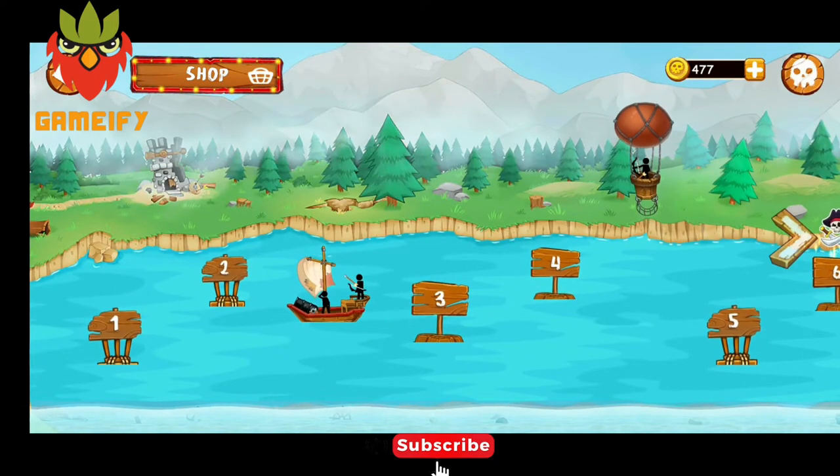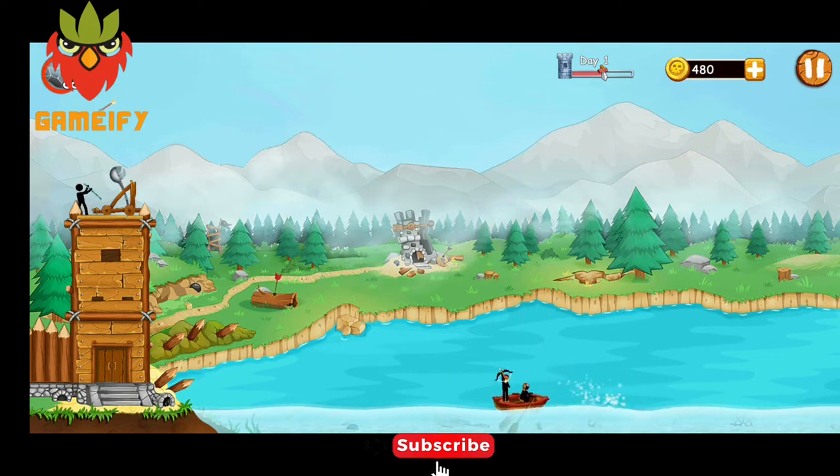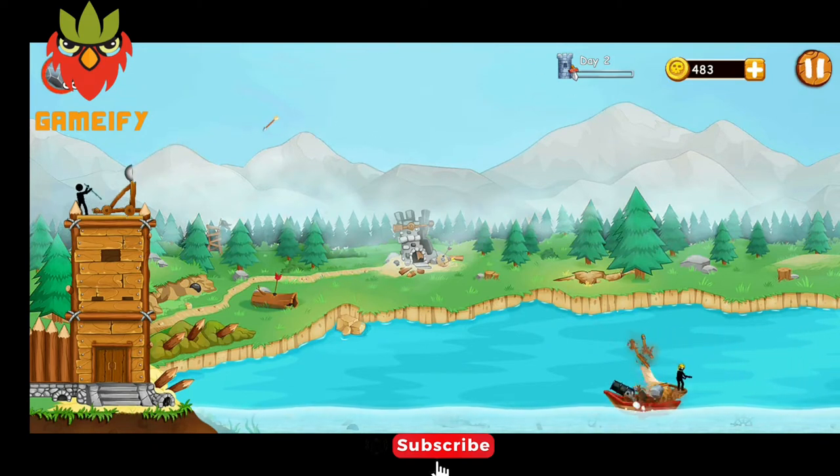Starting from level one, we can see the stickman throwing stones at the pirates. You have to throw the stones very accurately, otherwise you will be defeated by the pirates. You need to be very careful in your playing — there is one thing you have to think about carefully.